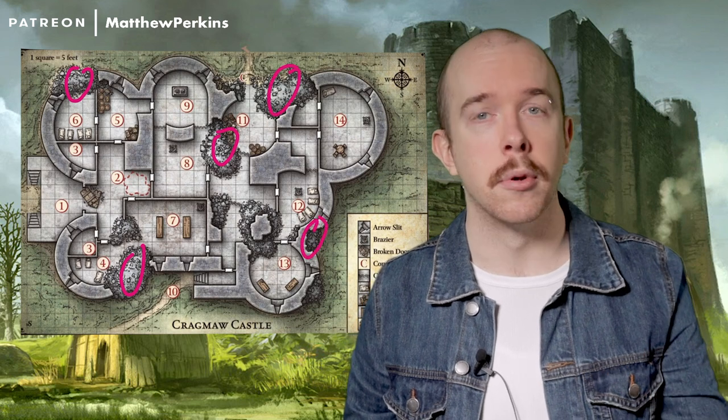Room 1: The castle entrance. This is your opportunity to really drill home just how dilapidated the castle is. The door's off — none of this is up to code. Not only should you carry this theme through the whole castle, but you want to point out areas where the goblins have tried unsuccessfully to repair sections, just to highlight their will to repair and also their inability to do it. There are some arrow slits here with the goblins in room 3 — they can take some potshots if they see the players.